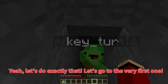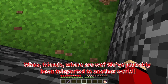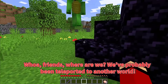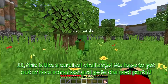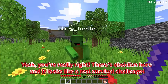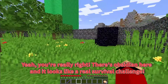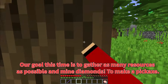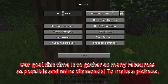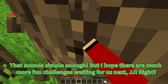Yeah, let's do exactly that. Let's go to the very first one. Whoa, friends, where are we? We've probably been teleported to another world. JJ, this is like a survival challenge. We have to get out of here somehow and go to the next portal. Yeah, you're really right. There's obsidian here and it looks like a real survival challenge. Our goal this time is to gather as many resources as possible and mine diamonds to make a pickaxe. That sounds simple enough, but I hope there are much more fun challenges waiting for us next, JJ.